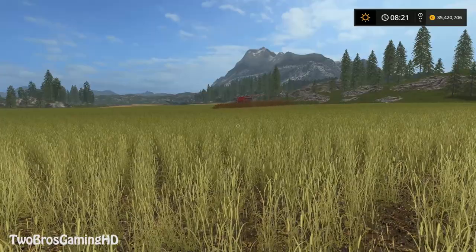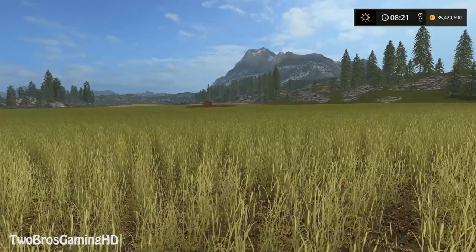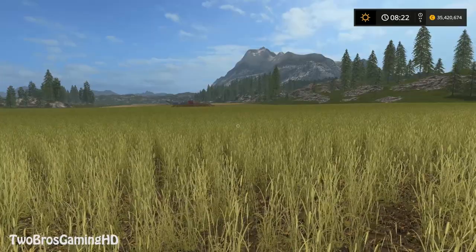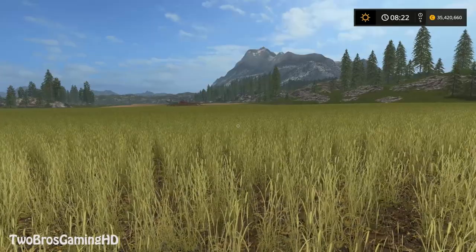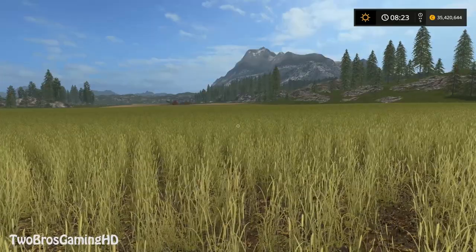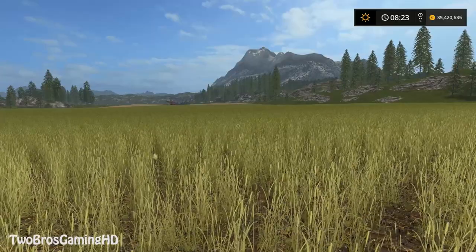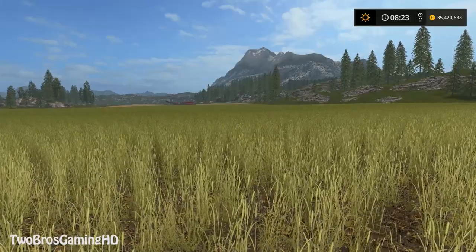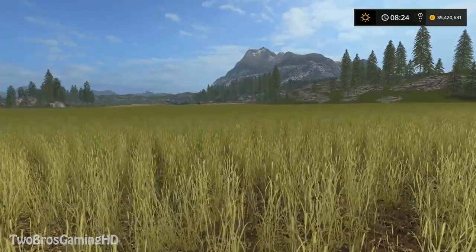Once again, this is SupersGamingHD and I think it's time for us to go ahead and wrap up. This is the last video of today, Monday the 11th of June. Time is going pretty fast — we're almost halfway through the year, and in only four months the new game, Farming Simulator 2019, will come out from Giants in October 2018. We are going to see you guys in the next one. Thanks for coming through. Please hit the thumbs up, subscribe, like this video, and comment below if you want to ask me anything. See you guys later, bye.